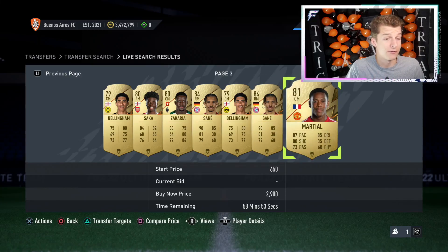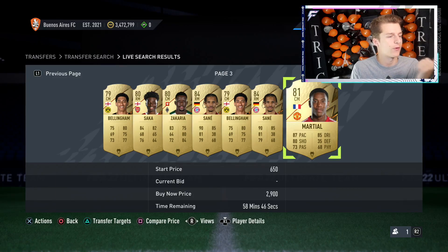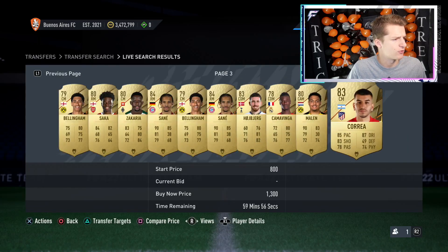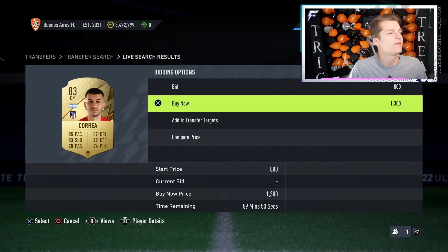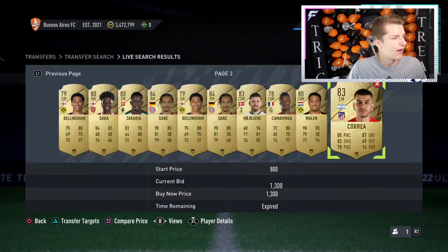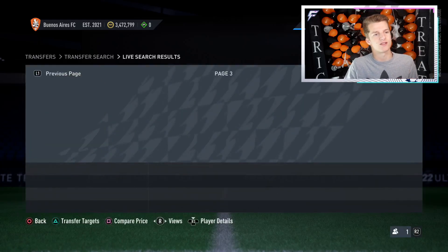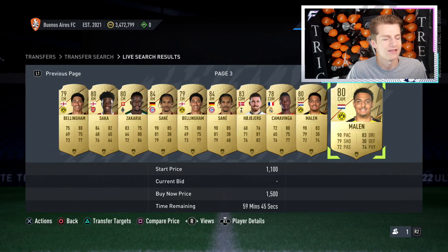Midfielders are great because you can get strikers converted down to centre mid and CAM who actually sell there but not in striker. Left wingers and right wingers can be converted for about 1k. For example, there's a Correa listed for only 300–400 coins more than he is as a striker with Hunter, but moving him from striker costs about 6k plus 3k for the Hunter chemistry style.